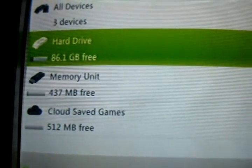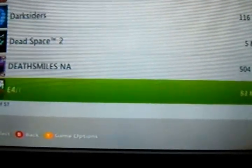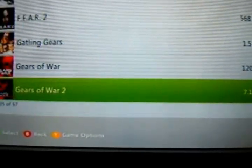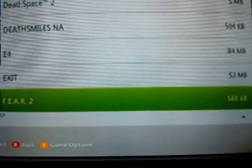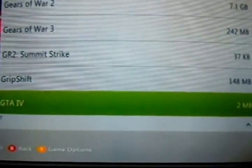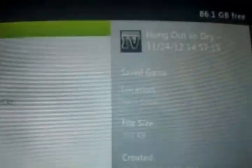Then you go to your hard drive and games and apps, and then you find Grand Theft Auto. You click on it and then you're going to want to do the recent saved game you did. Mine is Hung Out to Dry and what I'm going to do is move it to my flash drive.